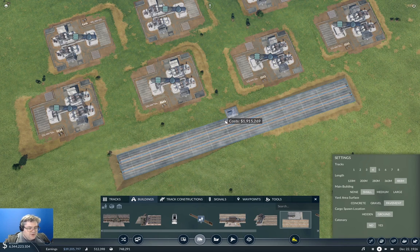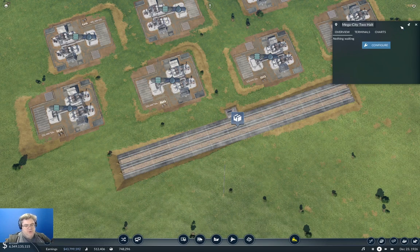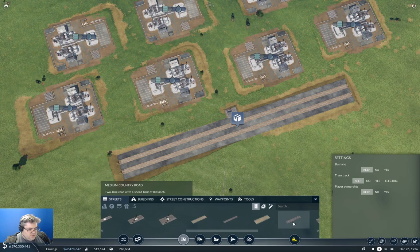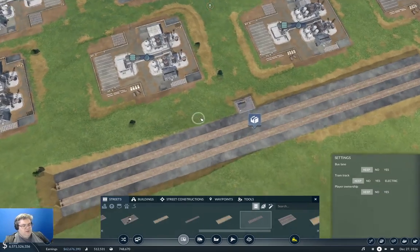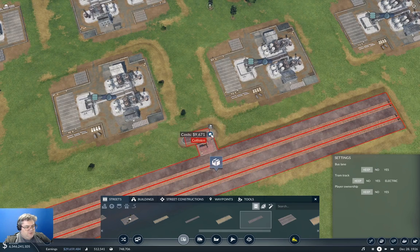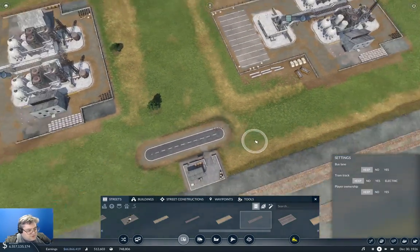Get that in there just like that - I think that'll give us the best possibility. And this is going to be the Mega City crude refinery. Now, what do we need? We need roads. Let's use a medium country road here. We're going to need something like this for tendrils. Okay, so we got some tendrils on that.